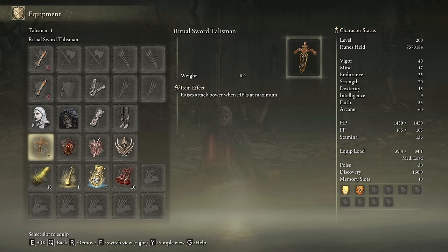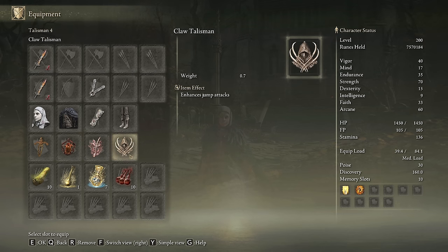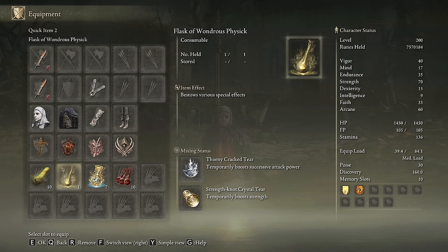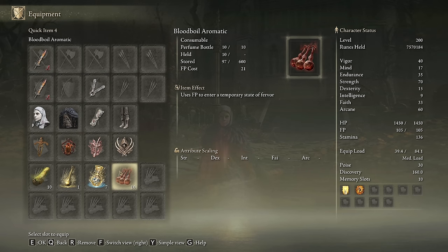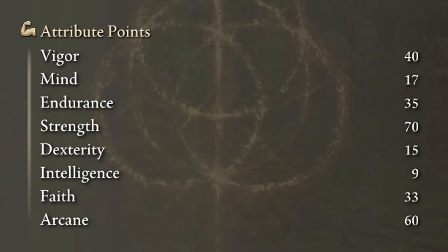The most powerful talismans for this one are the Ritual Sword Talisman, the Lord of Blood's Exultation, the Roaring Winged Sword Insignia, and the Claw Talisman. If you can't keep your HP bar full, Millicent's Prosthesis stacks very well with this composition as well. In the Physic Flask, the Thorny Cracked Tear and the Strength-Knot Crystal Tear will be highly effective. With this build we are only dealing physical damage, so the best body buff is Bloodboil Aromatic, but Howl of Shabriri works very well too. The most optimal stats are 40 on Vigor, 35 on Endurance, Strength to 70, Faith to 33, and Arcane to 60. Golden Vow and Howl of Shabriri are your main buffs.